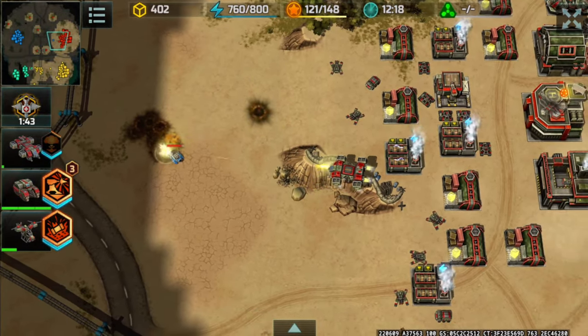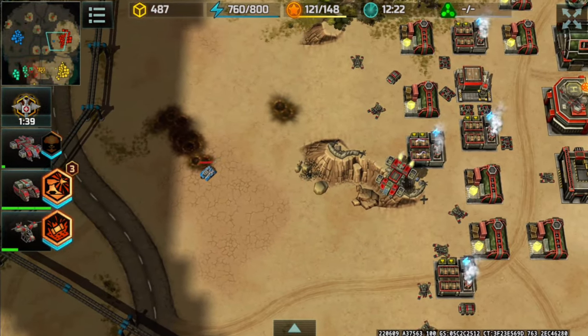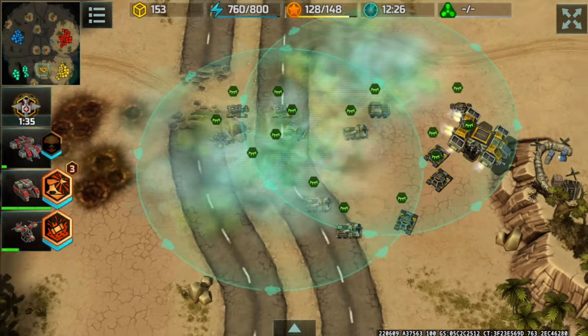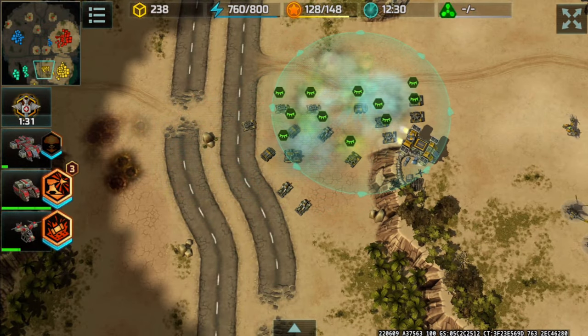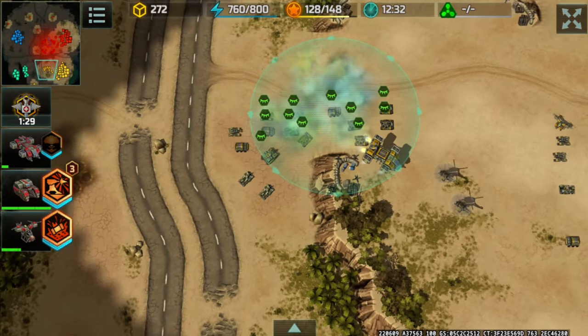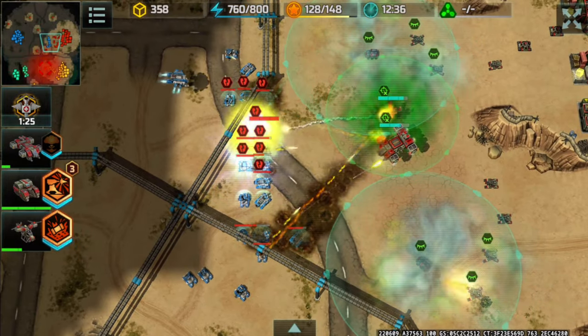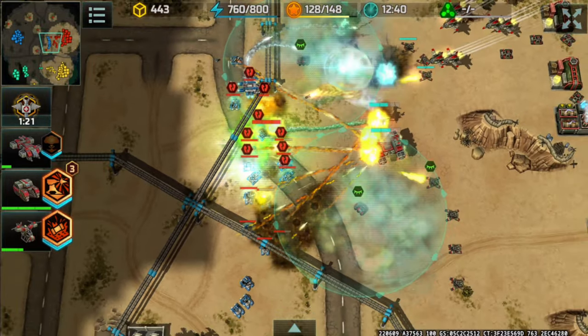I Love Pollen with a very good micro on that leviathan, chipping away at that Zeus's HP without taking any damage. At this point my wasp is low on HP, and my leviathan is also low on HP, so I'm going to have to retreat. I Love Pollen is pushing back TN with an acid strike from the wasp, and the leviathan follows up.